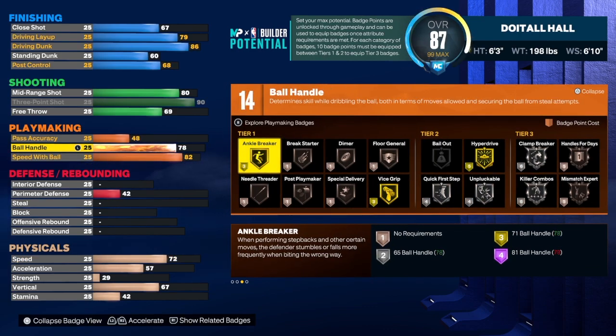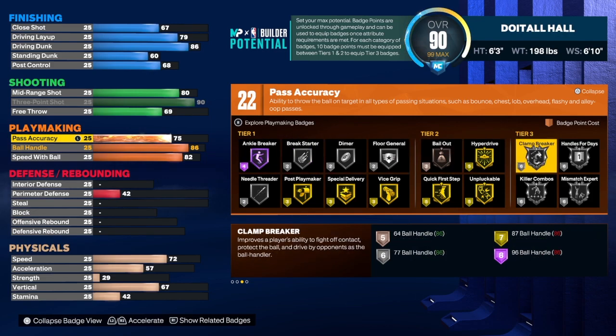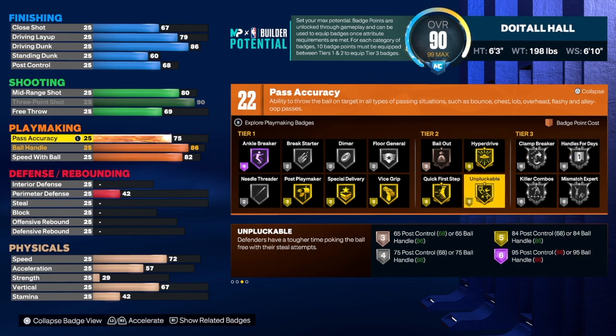For speed with ball we're going to get that to 82. For ball handling we're going to get that up to 86 — at 85 we get gold quick first step, but at 86 you get an extra badge. For pass accuracy we're going to get that up to 75. We get 22 playmaking badges, and if you call a tier 3 badge you get a plus 6, putting you at 28. Anytime you can get 25 and up on playmaking I think you're doing really well.